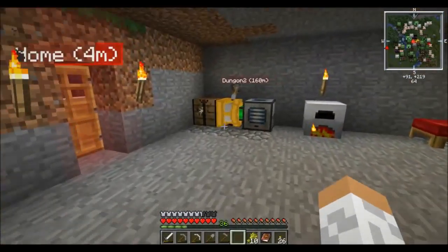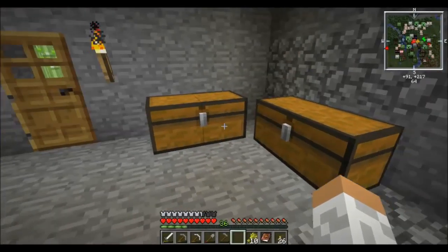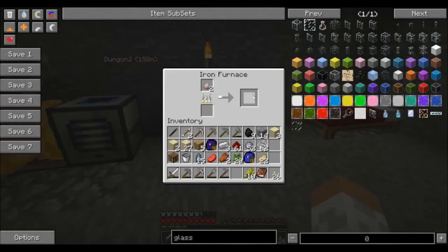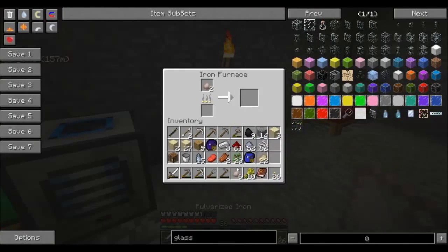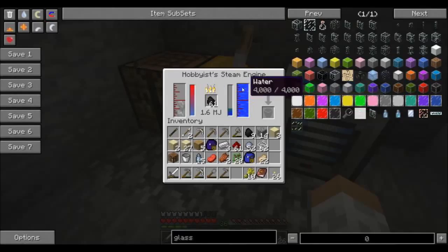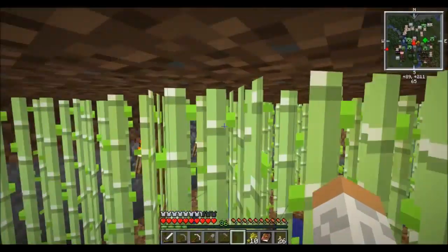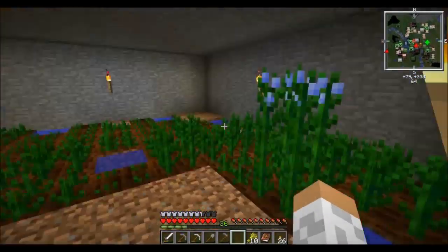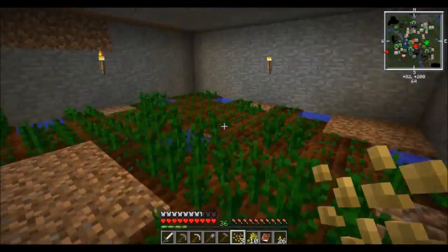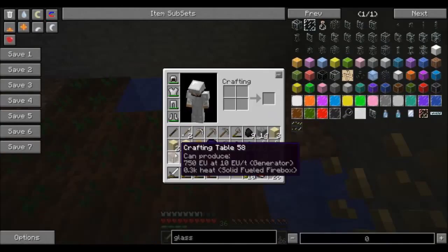I don't have flaxseeds spare. I'll be back when I have flaxseeds. I've got three flaxseeds - I've still got to fill in these plots here. And that just ran out - that's annoying. Just make myself another hoe. And you can punch wood in Minecraft, that's how it works. I've punched rocks before in Minecraft - in Minecraft you can punch anything and you'll eventually get through it.